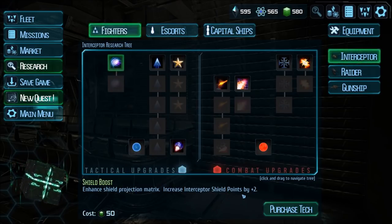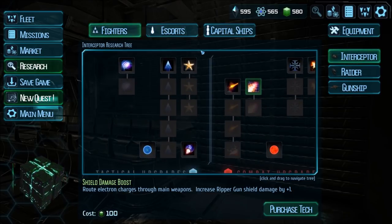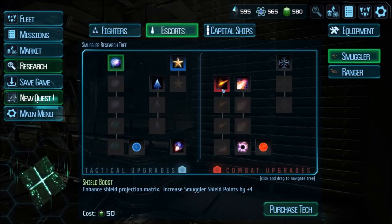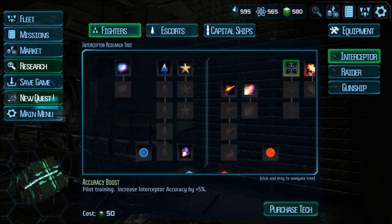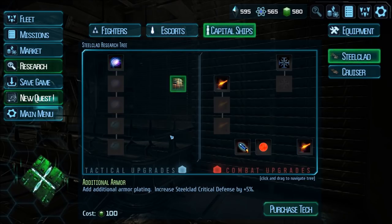Enhanced Shield Projection Matrix increases interceptor shield points by plus two. There'll be a lot of dodge boost, initiative boost, things of that nature. Another interesting thing about this game's initiative system: turn order is based on initiative but also somewhat randomly generated. The higher your initiative, the more likely you'll go first, but it's not guaranteed — so there's definitely an X factor. The tactical upgrades are pretty stock standard. There's an Action Point upgrade — I like that a lot, actually. Maybe we'll get some armor first, then capital ships have light torpedoes, shield boost, and additional armor.